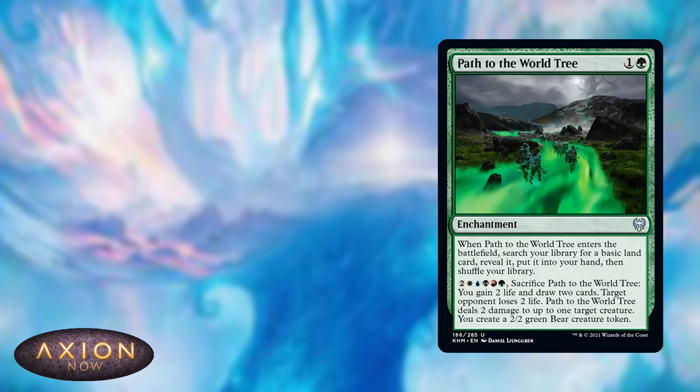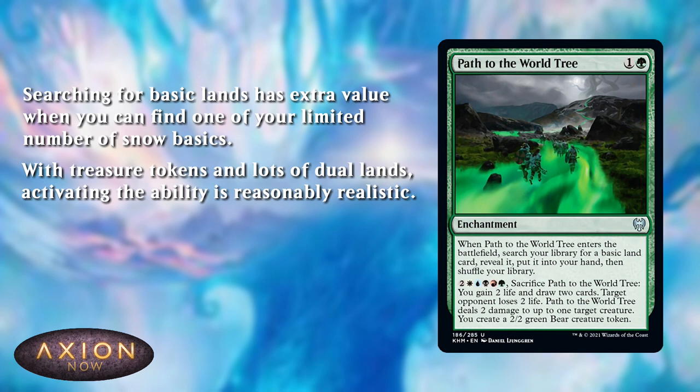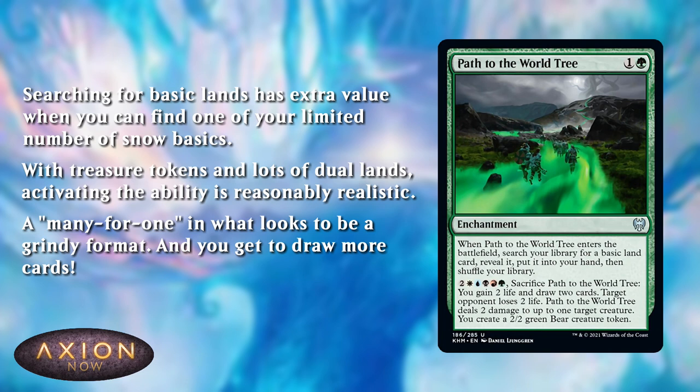At number five, we have Path to the World Tree. You might think, of course Dom would pick this, but hear me out. Fetching a basic land? This is better than it looks in Kaldheim. There are snow basics — you don't get very many, but you will get some. Being able to tutor them out of your deck so that you can activate all your snow abilities, and all your cards that care about the number of snow permanents you control, gets a bit better — that's quite relevant. There's also a lot of treasure in this set and a lot of jewel lands, so activating that ability isn't as far off as it seems. And if you do, it's an awful lot of value: you gain a bit of life, they lose a bit of life, you draw some cards, you kill one of their creatures, you get a creature yourself. The field is usually quite grindy, and if you can activate that, you should be well ahead.